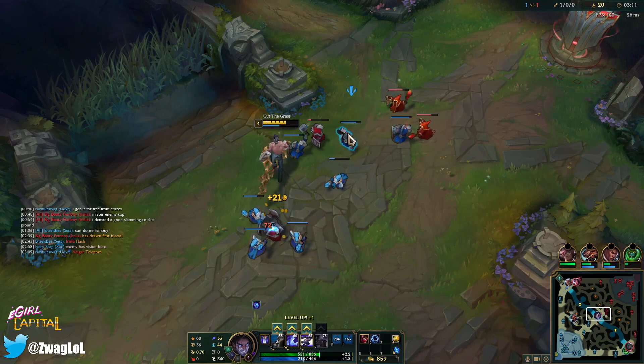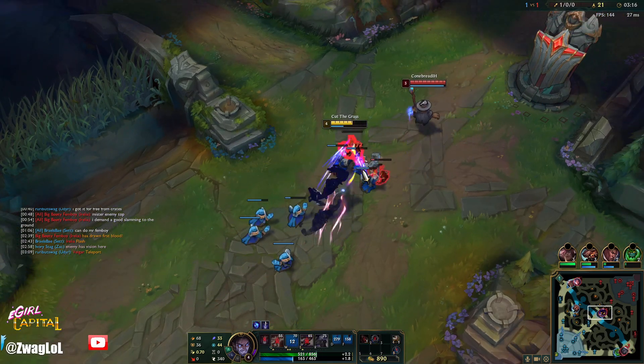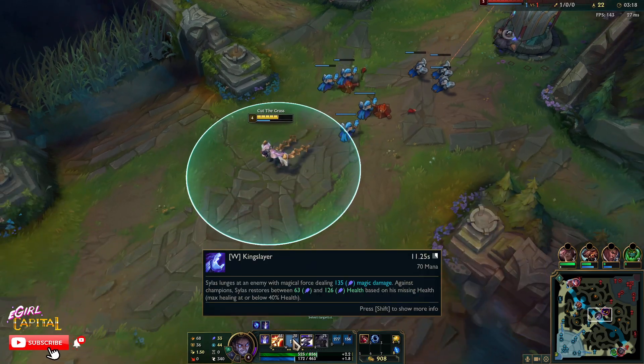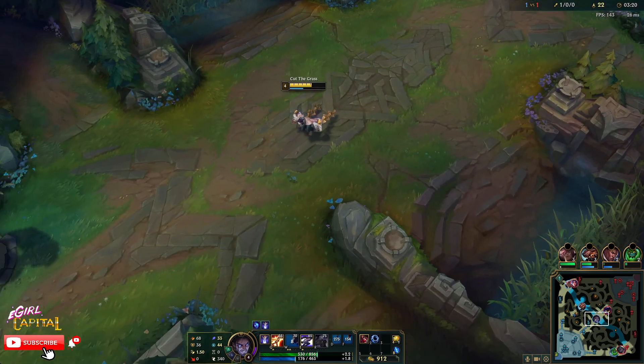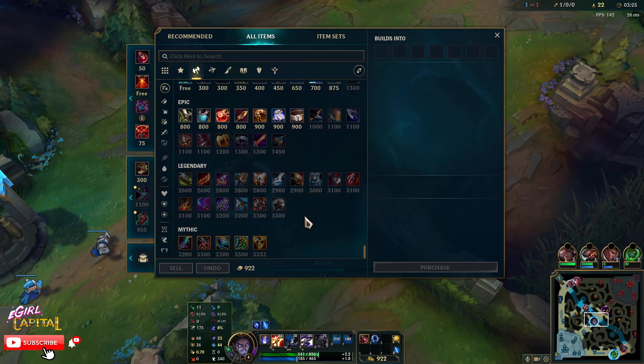Since we're going to be building AD, I think we still want to max our W — it's either W or E. But I think I'm going to go W because we'll still heal. We pick up a tier. Maybe I won't even finish the Manamune first, we'll see.